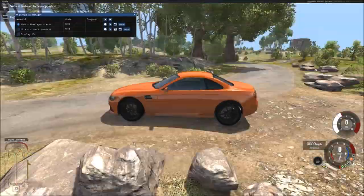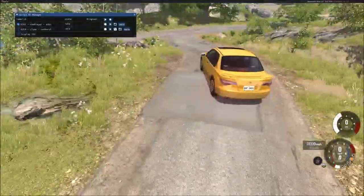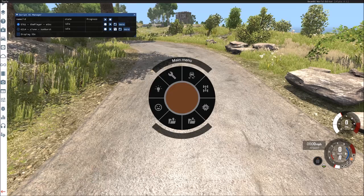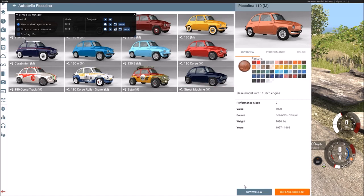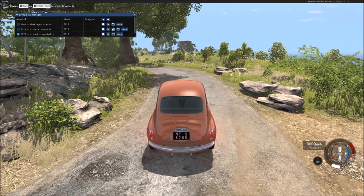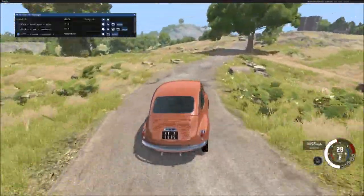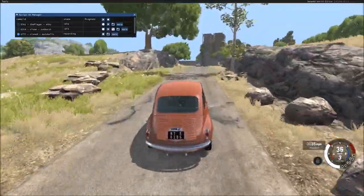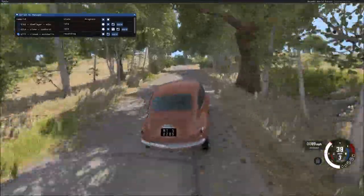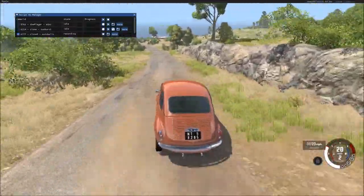Now what's really cool is I can spawn in another car. I'll spawn one in over here. With it spawning, you'll notice it is now listed as Clone in the AI Manager. I'm going to record a path for the Auto Bellua — have it go up here. You'll notice the first clone, the Sunburst, is just hanging out while I'm recording another path.